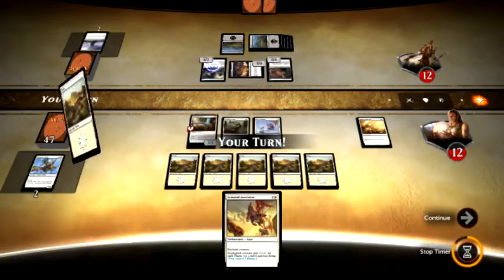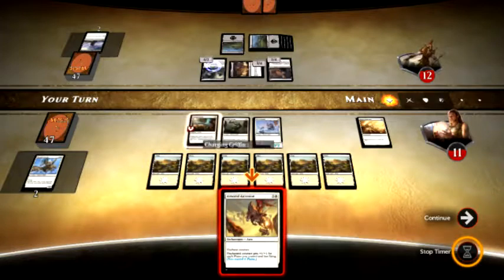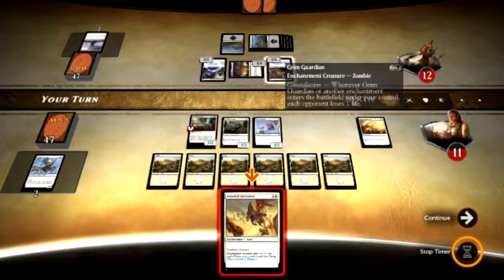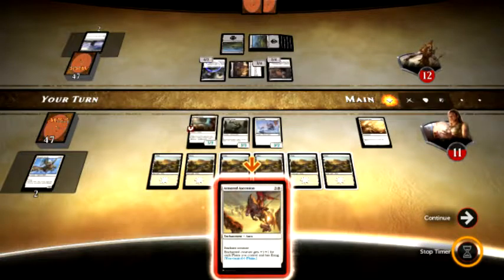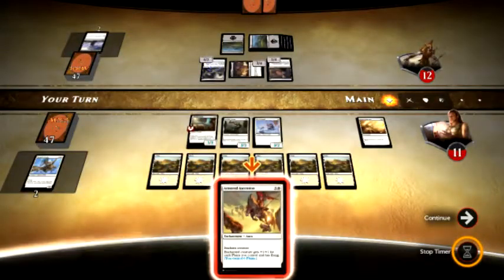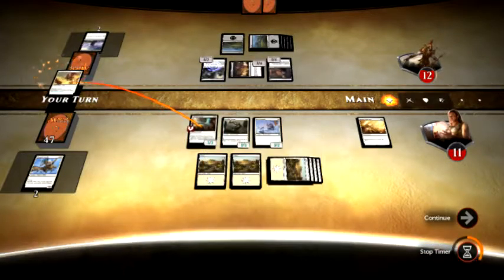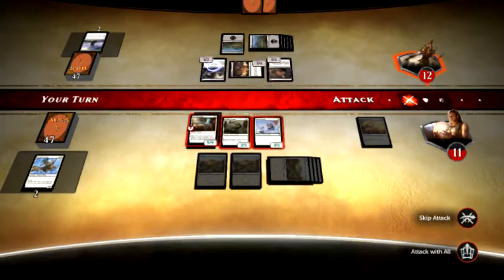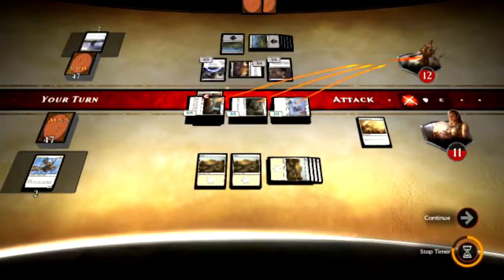Alright, my turn. I get another Plains, so let's go ahead and play that. He's got a 1-4 and a 4-2. And I have six Plains. This will change to — I have six Plains, so that will be a 10. Let's do it. Let's play the Armored Ascension — play it on my Griffon. He's a flying creature, he can't block anything flying. 9-9. And I'm going to attack with everybody and hope to knock out some of those other creatures he's got on the field.